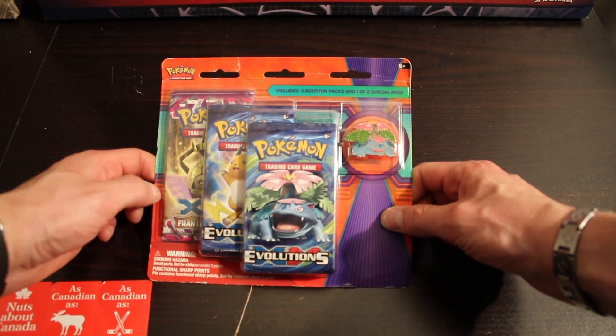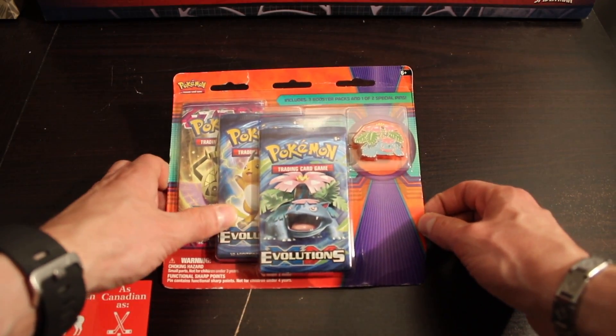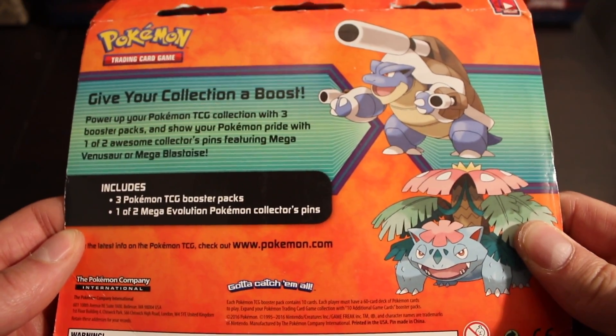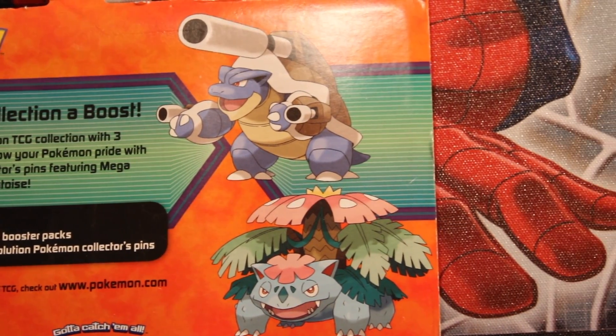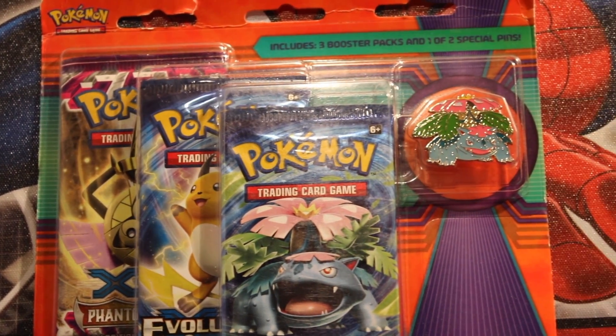Okay guys, like I said, this is a Venusaur. It's a special pin collection and it's not all Steam Siege, so that's a good thing. Give your collection a boost. Power up your Pokemon TCG collection with three booster packs and show your Pokemon pride with one of two awesome collector's pins featuring Mega Venusaur or Mega Blastoise.